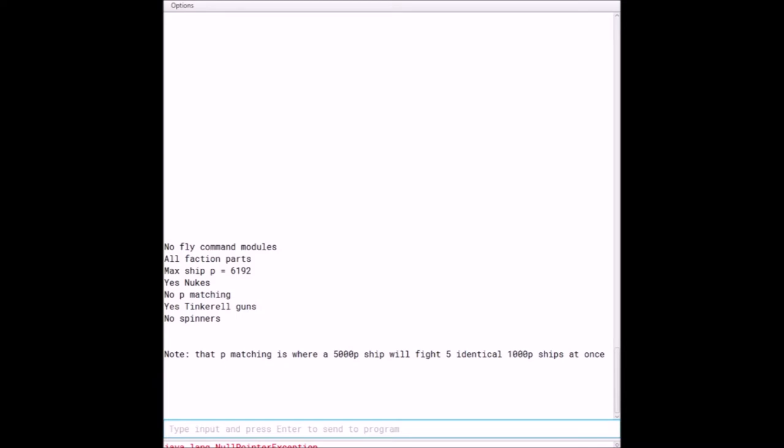The first rule is no fly command modules. Next, we are able to use all faction parts. The max P you can have on a ship is 6192 — thank you, random number generator. You can use nukes. Your P will not be matched with your competitors. You can use Tinkerel guns, but you cannot have a spinner.